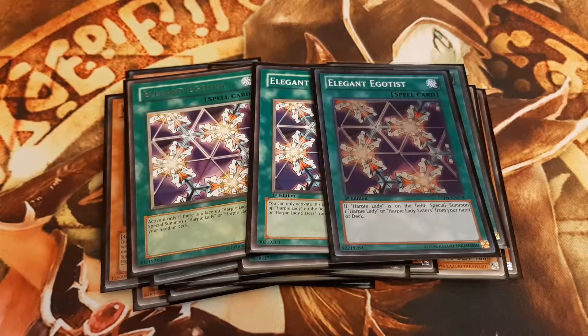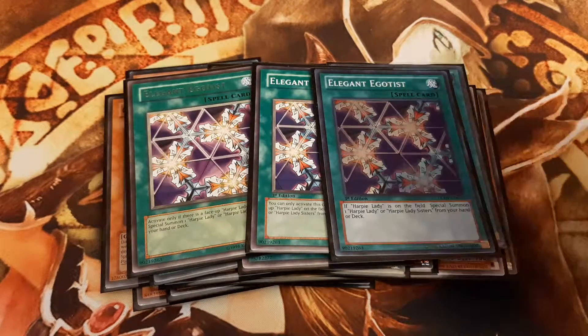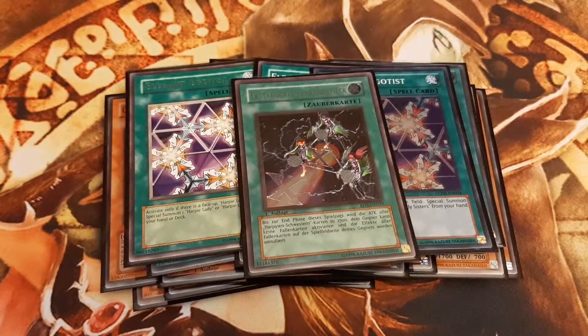When we want to increase our wind monsters' attack stats, we go for Harpy Lady 1. When assuming a face-down monster has a flip effect, we pick Harpy Lady 2. Or when we want to beat over big monsters, we go for Cyber Harpy, or even better, Harpy Lady Sisters — especially if we have Triangle Ecstasy Spark in hand, which boosts Harpy Lady Sisters' attack to 2700 attack points and prevents Mirror Force and even Sakuretsu Armor.